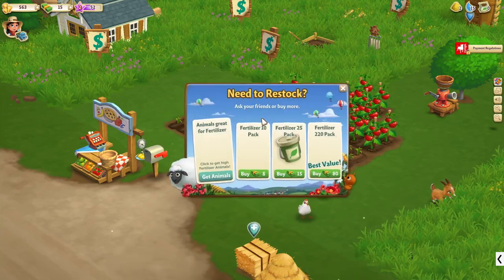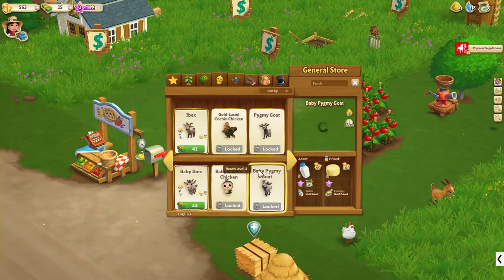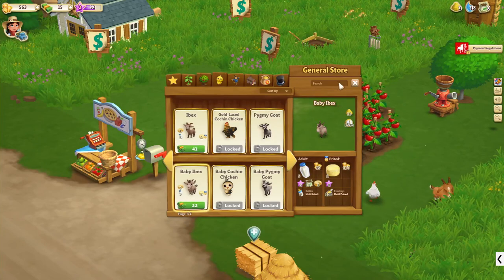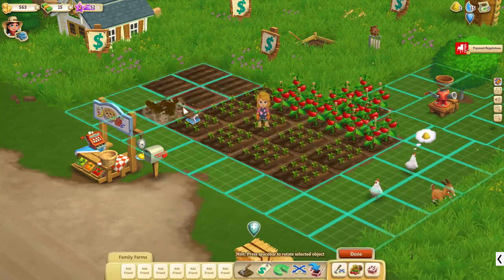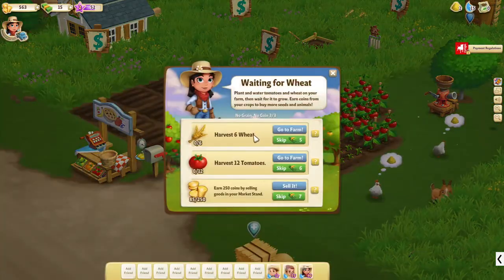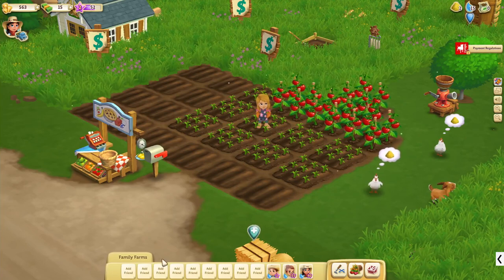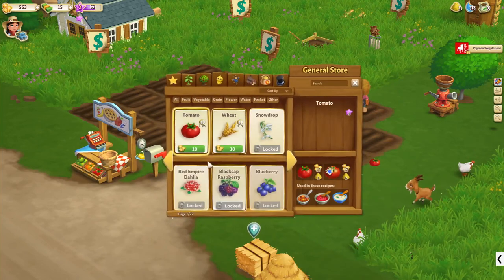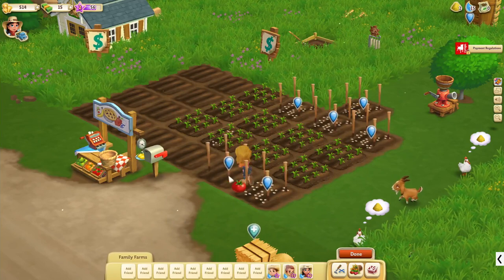Do I have any fertilizer? Need to restock. How do I get animals? I can get a baby Ibex, but for that I need money which I don't have at the moment. I can make some more plots though — that seems to be free. I need to make six wheat and 12 tomatoes. I do have enough wheat actually, but I do need some more tomatoes. So I'll plant tomato, tomato, tomato, tomato — let's do all tomatoes here.